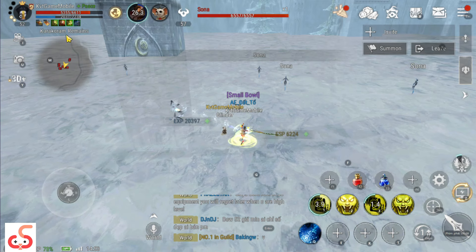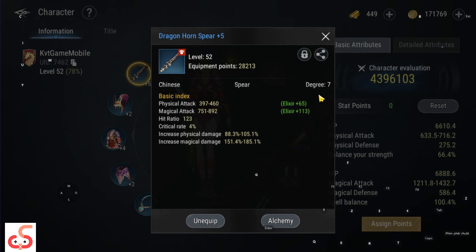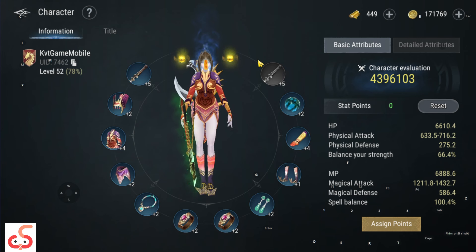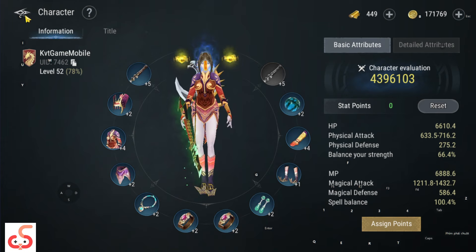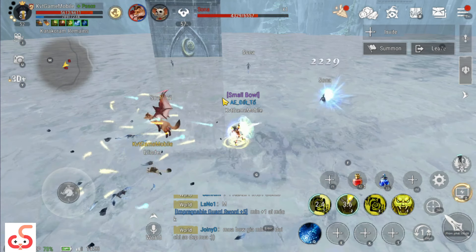Anh em ấn vào biểu tượng nhân vật. Nhân vật của anh em sẽ có cái D-Gri - tức là cấp độ đồ. D-Gri của mình là đồ 6, tức là D-6. Nếu anh em sử dụng cây vũ khí thì D-Gri 7 tức là đồ D-7. Nó sẽ chia từ D-1 cho đến D-9, trong đó D-9 là cao nhất. Hiện tại ở cấp độ 52 cho đến trên 60 thì chúng ta sẽ sử dụng đến đồ D-7.